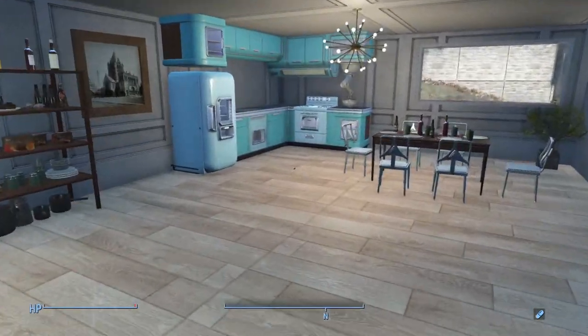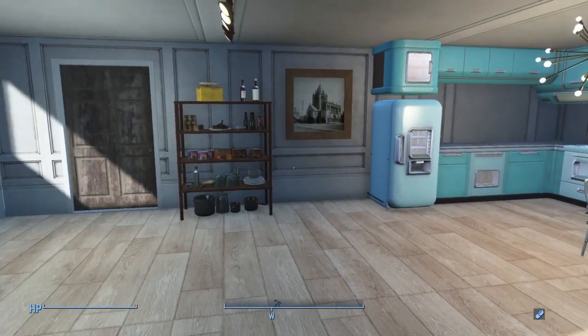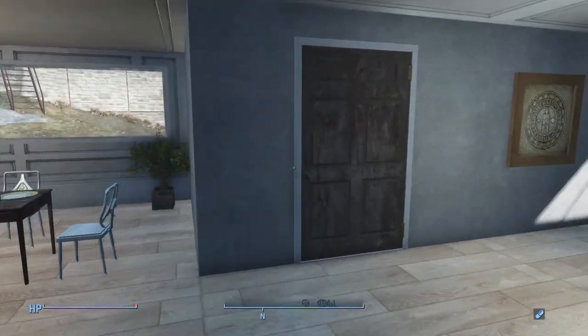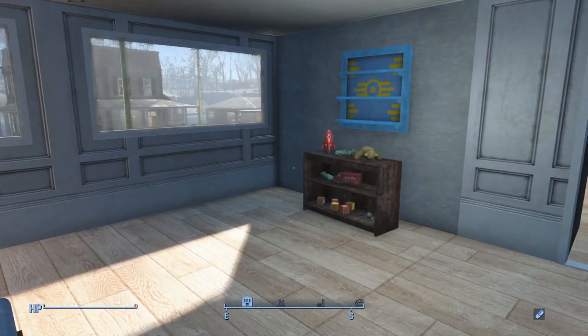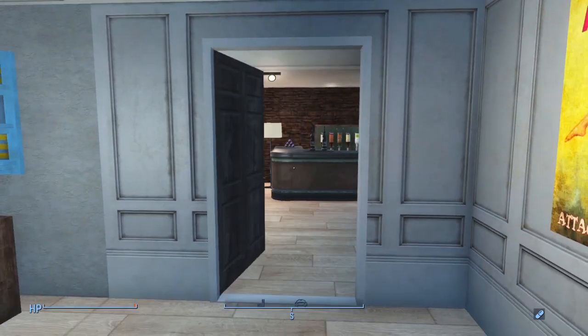And then out here, living space. Got the kitchen looking all basically brand new - so I guess this is all brand new construction. The door that leads out back doesn't really show much of anything except dead grass. And in here we have just another basic little bedroom.